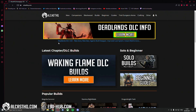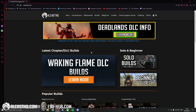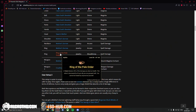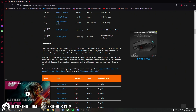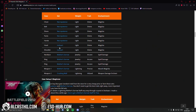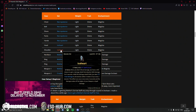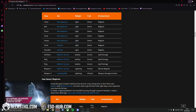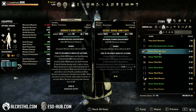A lot of the builds on AlcustHQ.com — let me showcase that. The solo setups, let's take the sorcerer. As a primary setup I usually always run with the Ring of the Pale Order, simply because if you deal damage it gives really juicy healing. But if you don't have access to mythics, the secondary setup would be with Iceheart, because Iceheart is a 2-piece set and it provides you with a decent shield on top of Harness Magicka.